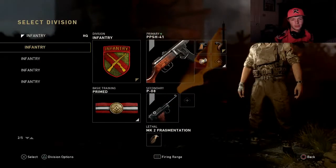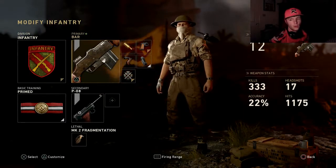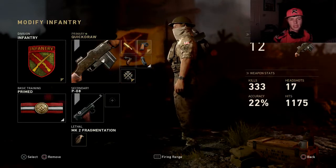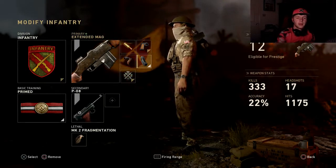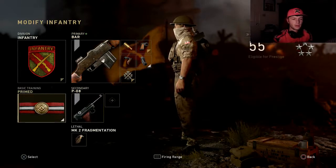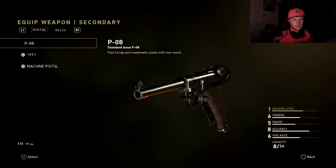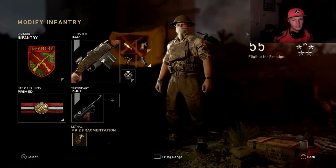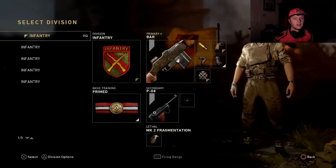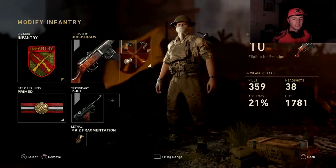My first weapon I want you to use is the BAR when you get to level 52 — it's one of the best guns in the game. I use high caliber, quick draw, grip, extended mag, and the bayonet, which makes you sprint faster. I use the primed basic training skill and the infantry division. I use the MK2 frag grenade. I love this weapon — it's made me a better player.